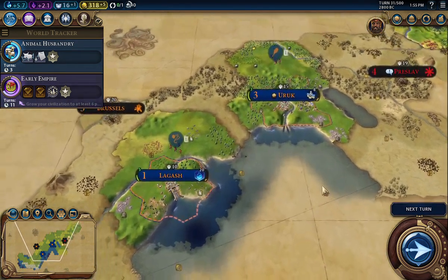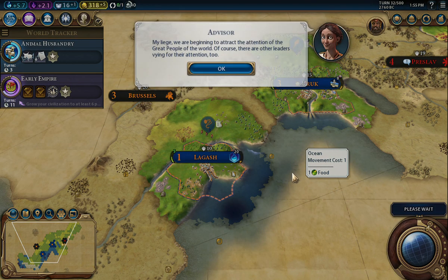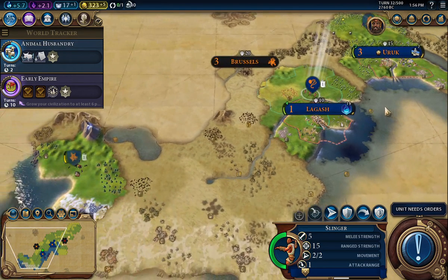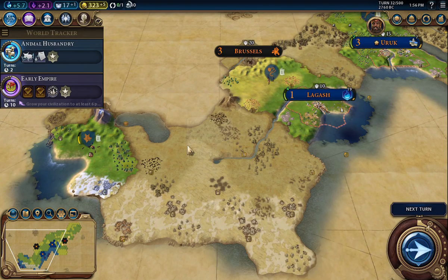There's nothing else I can do so let's go to the next turn and see what happens. Okay, great — that's good. Telling me about districts, that is good. Who wants orders? I've got the slinger right here. I think I was going to break him down to help deal with this camp, so I will continue to do that. We'll just go this way. There's nothing else so let's make sure the scout's on fortify until healed and go next turn.